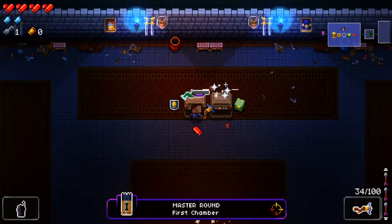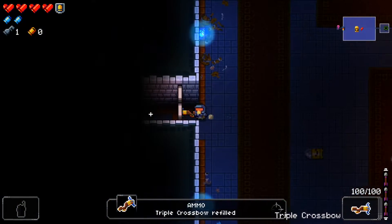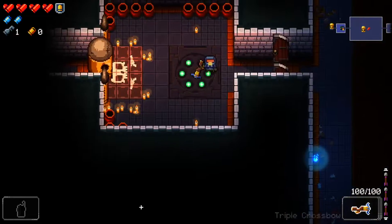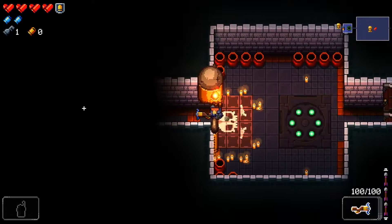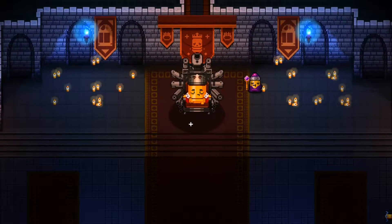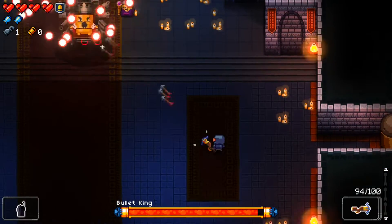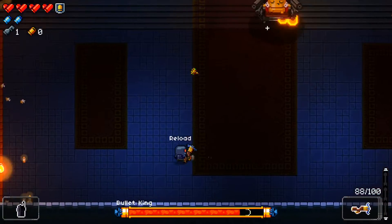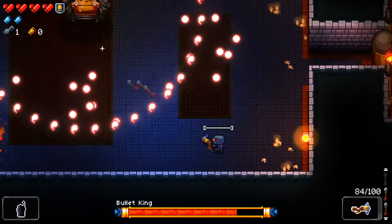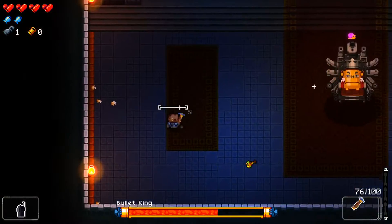This time I managed to not get hit, so we get a master round and can refill ammo. Interestingly, it captures the weapon sprite as it was when I picked that up. This is going to lead right into the Bullet King on his lead throne. We have the ammo drop as well because we are the Marine.